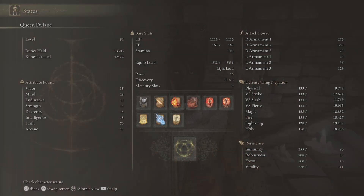Let's take a look at her stats. We have faith at 70 — that's going to be 99. Vigor and Mind are where they are; those will end up about 40. And the rest will stay at 10 where they are.